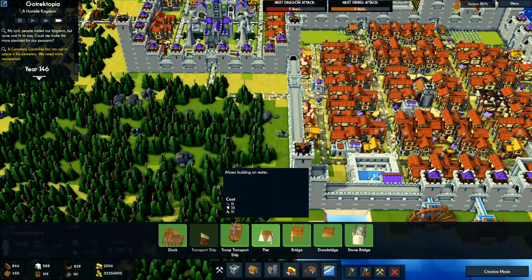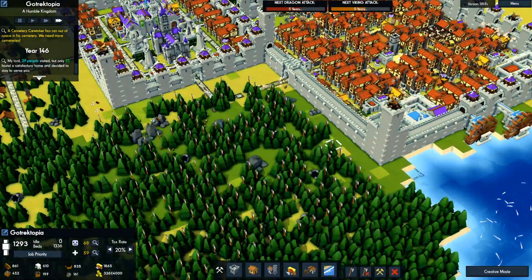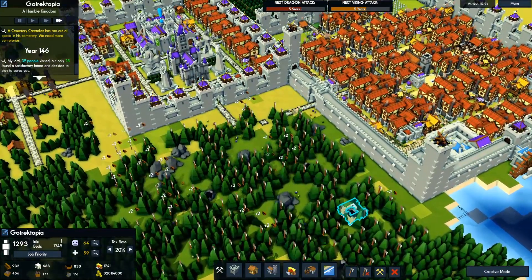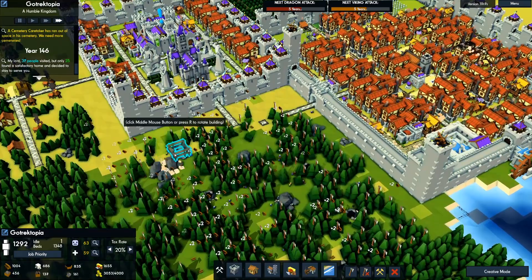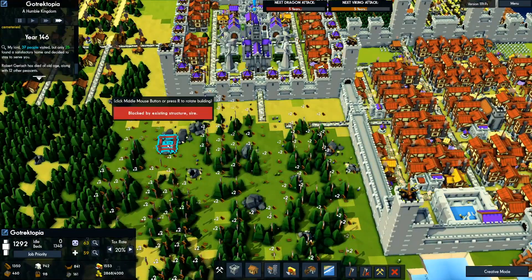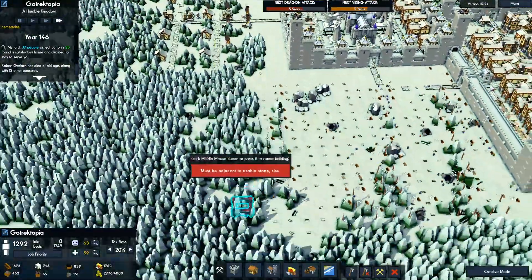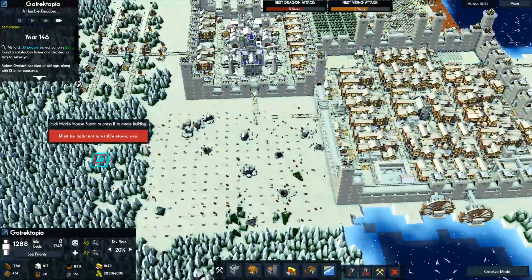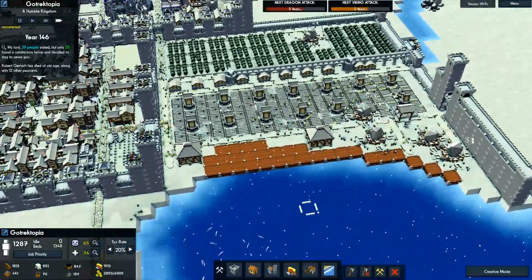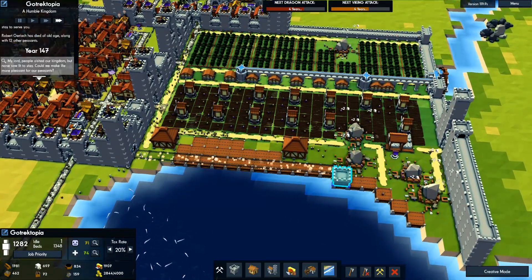Thankfully our defenses have basically removed all of the pests, so I just need to remove the other obnoxious things — which would be all the damn stone. We're obviously going to duplicate this sector over here when we get to it, but let's go ahead and start on our wall over here to protect our farm from any more annoying vikings.